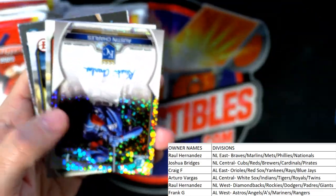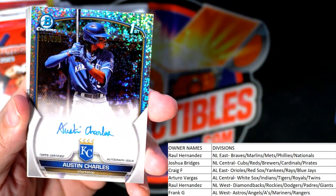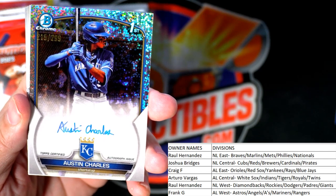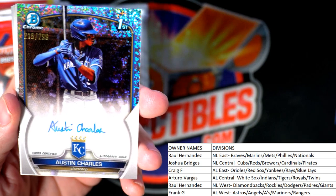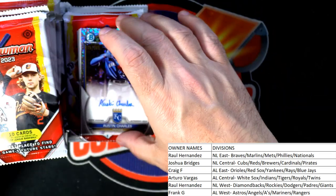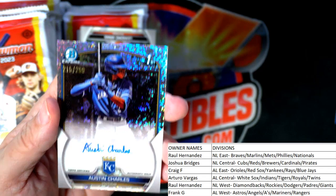There is our auto right there — look at that beauty! Austin Charles, Kansas City Royals — that is Arturo's, 215 of 299, American League Central. Arturo, coming your way man — that's a beauty right there.